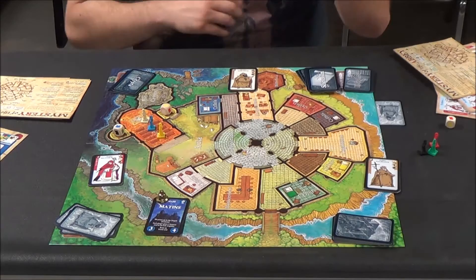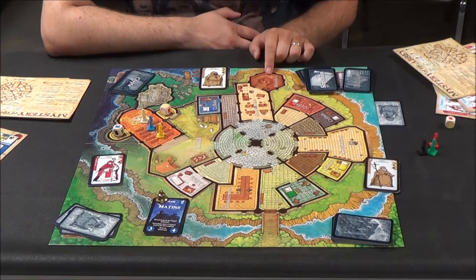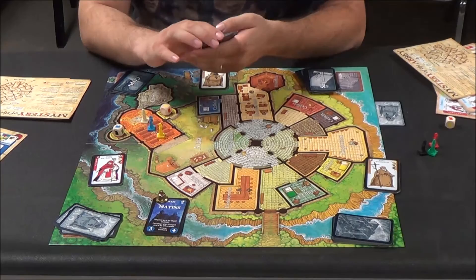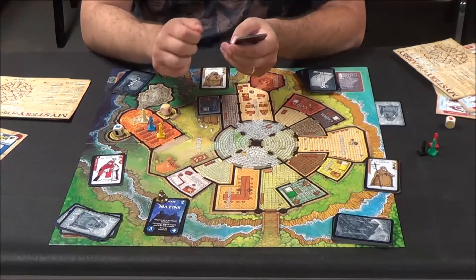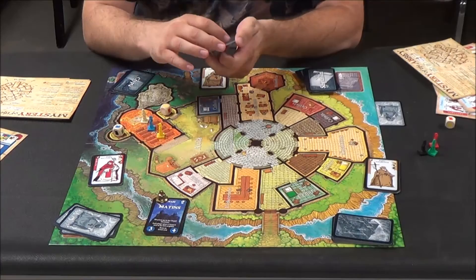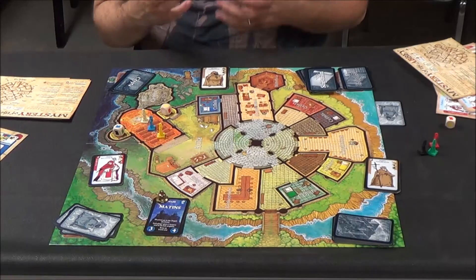Next one is the Library — the Bibliotheca. This one is a very powerful card, however it does have some limitations. If you go here, you can draw a Bibliotheca card from this pile, but you can only visit once per game and you have to have the fewest cards in your hand in order to go there. If you meet both of those conditions, you can draw one card. But they are much more powerful than any of the other cards you can encounter, so it can be really beneficial.